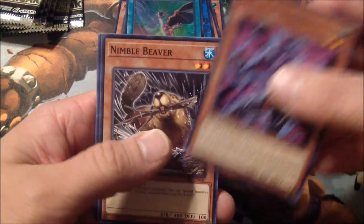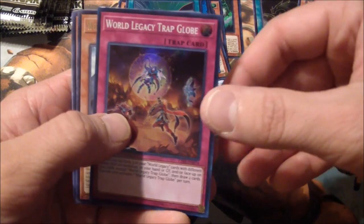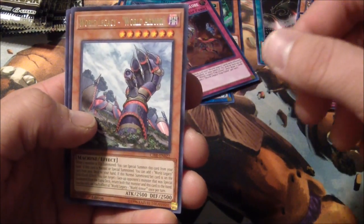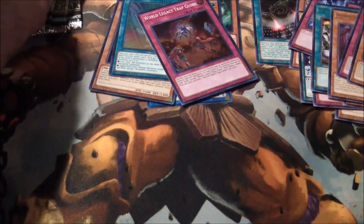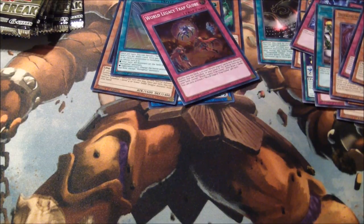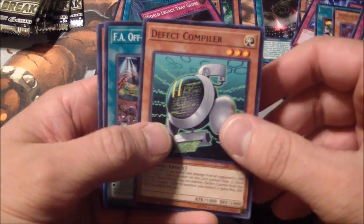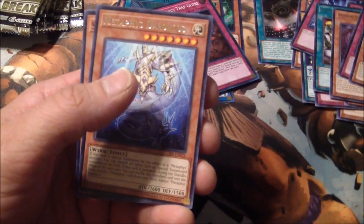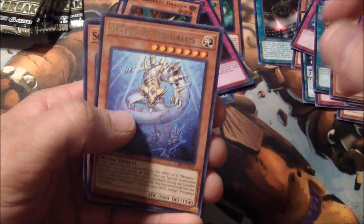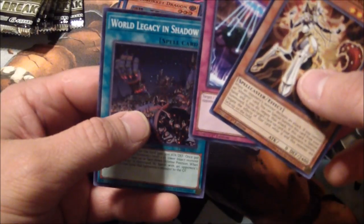The Accumulator. Headbat — yes, I'm going to have a lot of those by the time I'm done. Trap Globe. World Legacy World Armor. Interesting. I think some of these packs are hard to open. Auto Rocket Dragon — nice, makes my second or third one, I don't know, I'm not keeping track. And Shadow. Interesting.